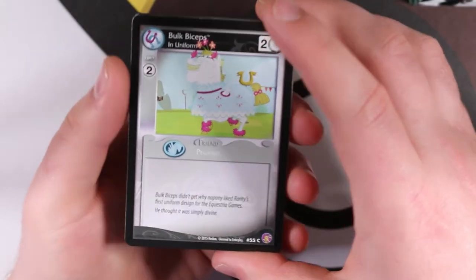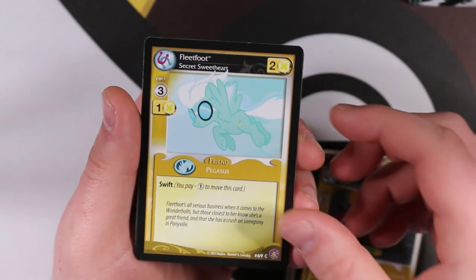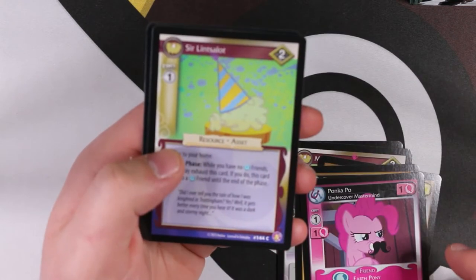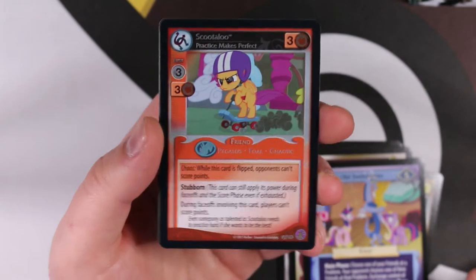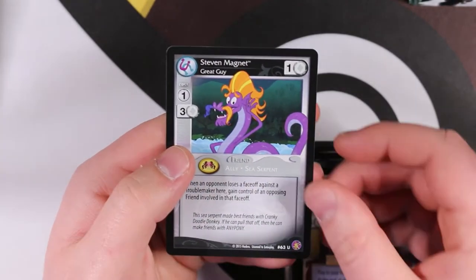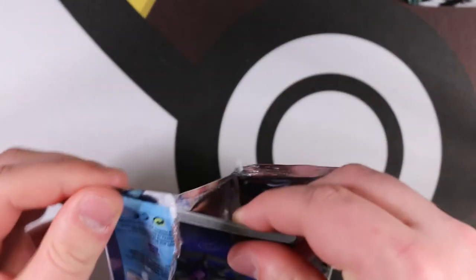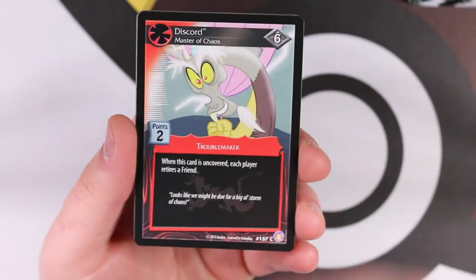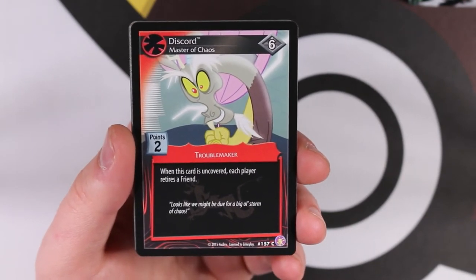I'm also unsure if with these boxes where I'm reading every card I should be doing the card trick to see the rare last. Bulk Biceps in Uniform, Mr Turnip, Apple Bloom Overdressed, Discord Gone Cuckoo, Fleet Foot Secret Sweetheart - our rare is The Old Switcheroo - and our foil is Scootaloo Practice Makes Perfect. Then Tracking Tyrek, Fashion Show, Steven Magnet - great guy. We have Discord Master of Chaos here at common - this is the same card that was released as a sort-of promo but is also a common in the set.